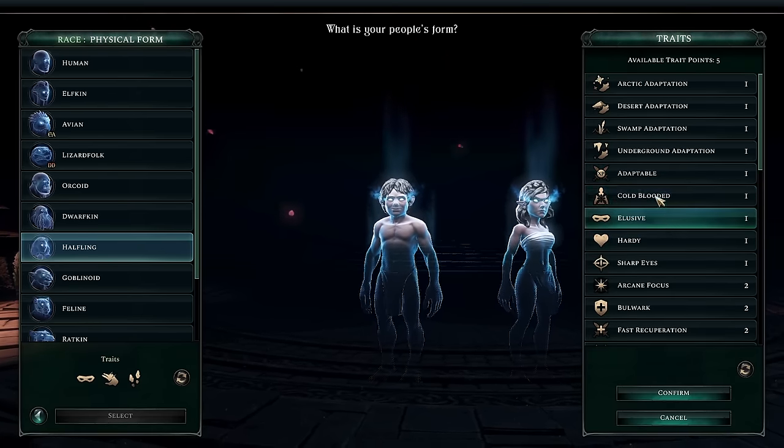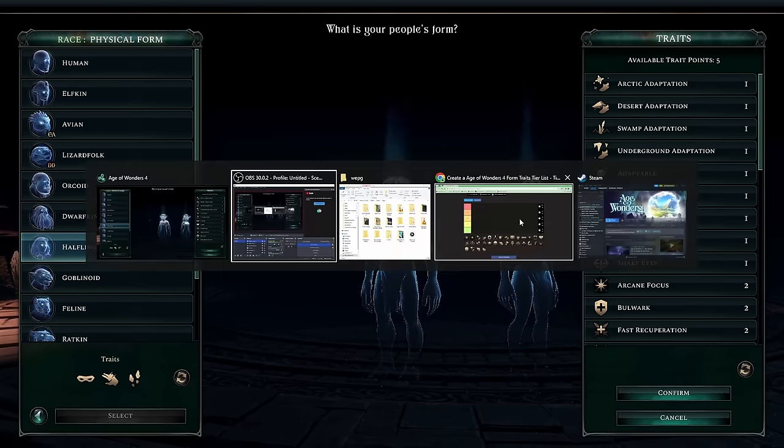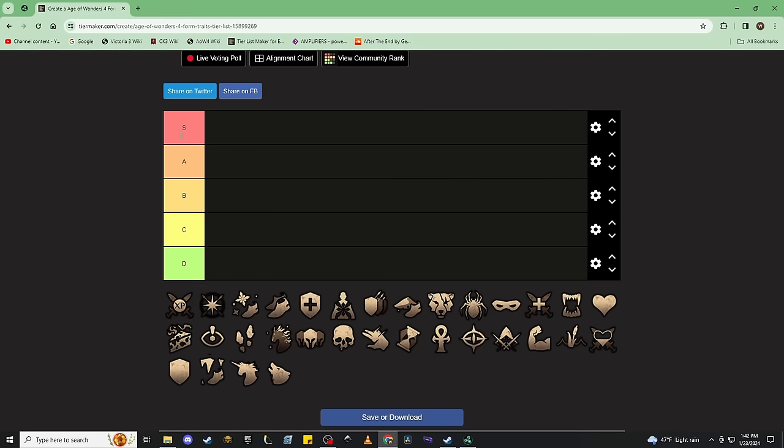The way you want to evaluate these traits is: one, what does it give me up front? Two, how does it scale throughout the game? The S and A tiers are those you really can't go wrong with. The B and C tiers are still useful but have very particular niche cases, or are carbon copies of S and A tiers but weaker — maybe with a broken mechanic that hopefully Triumph fixes in the future.